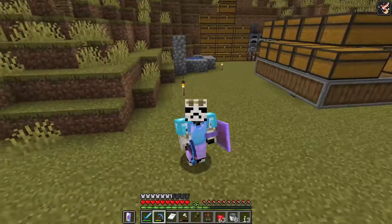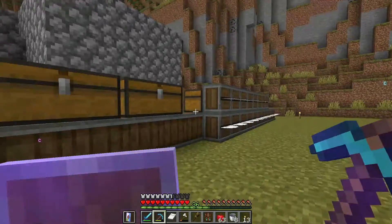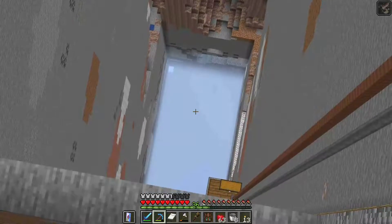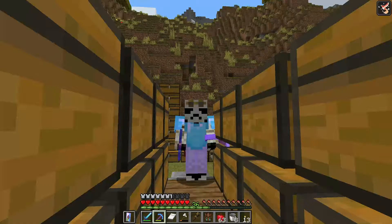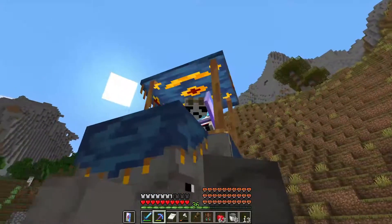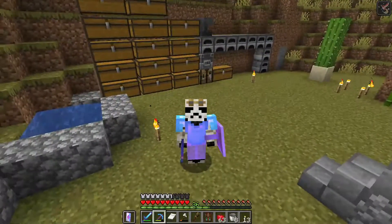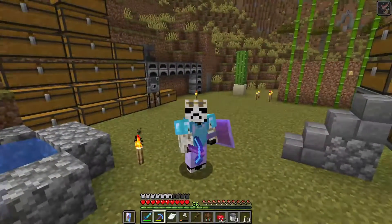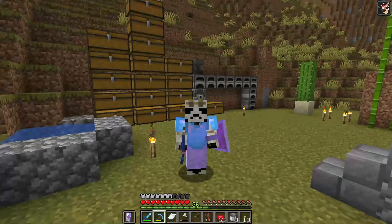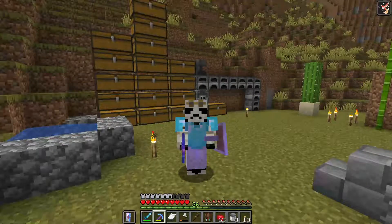And that about wraps it up for this episode. We did a lot really — we built a tree farm, captured a really cool looking sunbird, created a ridiculously deep hole, got a ridiculous amount of resources from that hole, and to top it all off I tamed a wandering trader's elephant. If you guys enjoyed it, make sure you subscribe down below so you do not miss the next episode in this Primordium series, because next episode is going to be a lot more fun. Anyway, stay safe and I'll see you guys in the next one. Goodbye everybody.